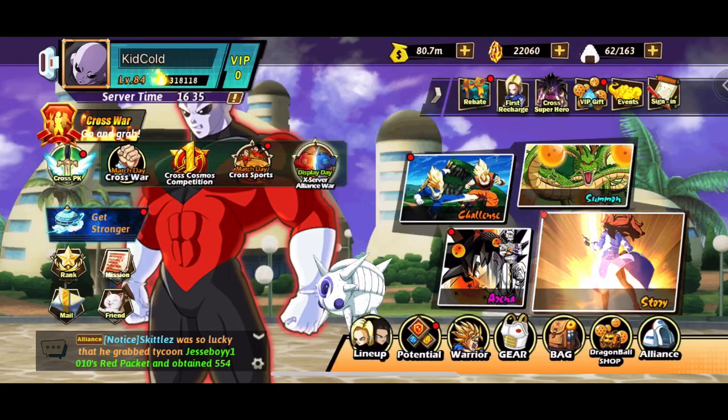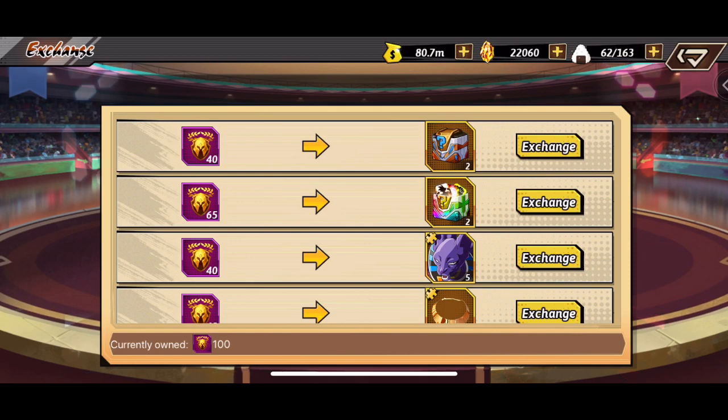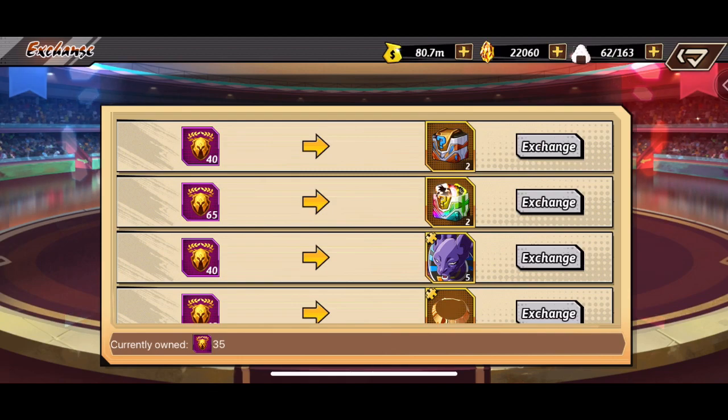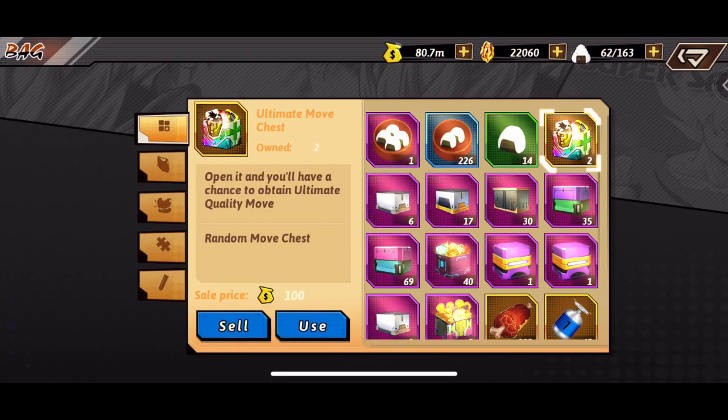For those who don't know, you can use shards of characters as warsoul essence in a way. Right here we're going to use these points on the ultimate move chest — for those of you that don't know, there are red moves in the game now.